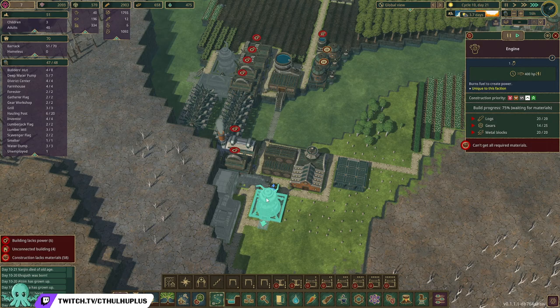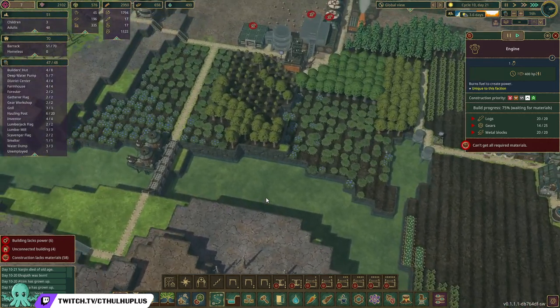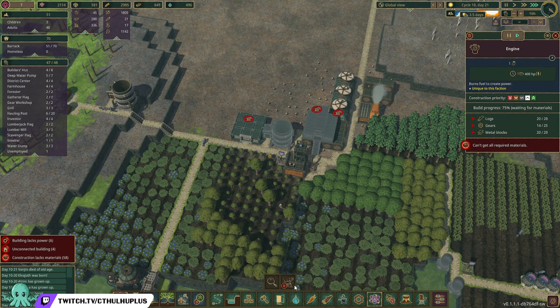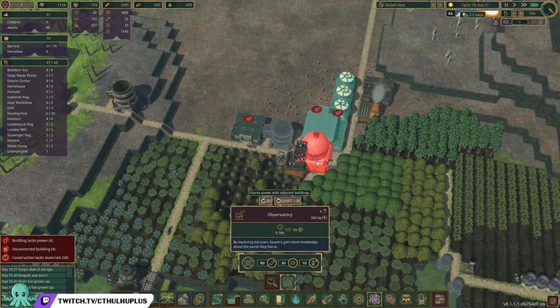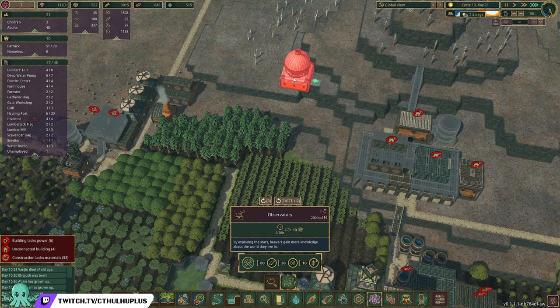How's our engine coming? We're in a drought so nothing is being produced currently because we don't have any engines up and running. Makes sense. Science — let's unlock this observatory. Where do we want to put it?